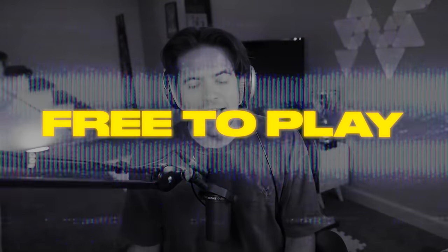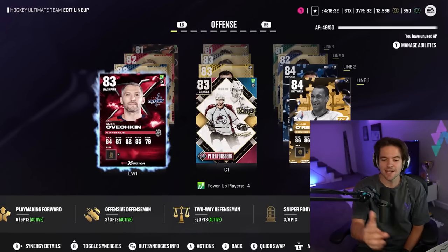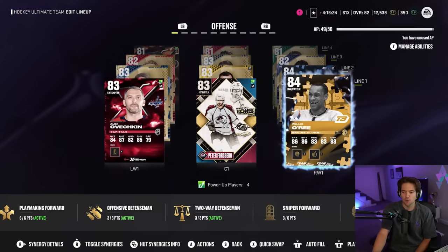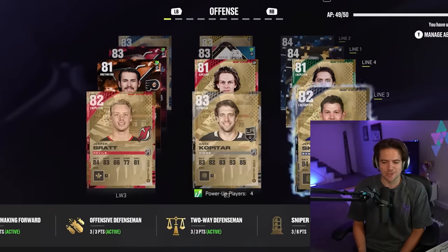As you guys probably know, I am 100% free to play in NHL 24. Honestly, my roster is starting to come together. I got enough players to do the X-Factor choice set and ended up with an Alexander Ovechkin. We did all the icon moments and got a Peter Forsberg. We have Willie O'Reeve from the pre-order, Marty St. Louis from the pre-order, Malkin, Kessel, and then lines three and four could certainly use some work.